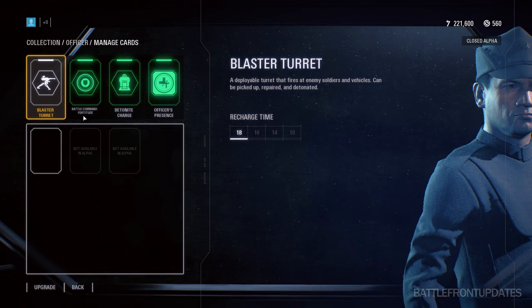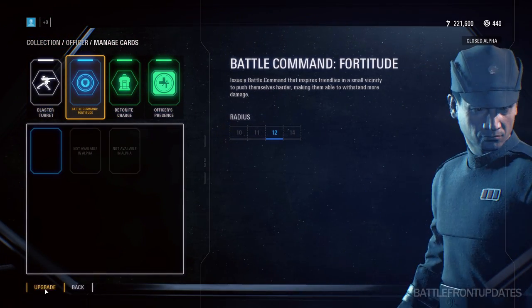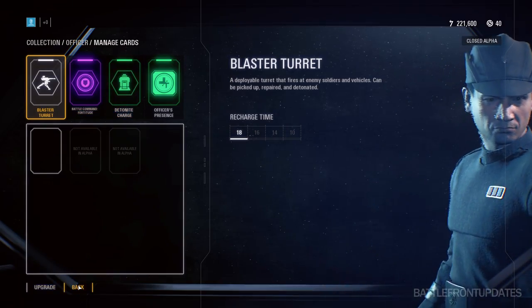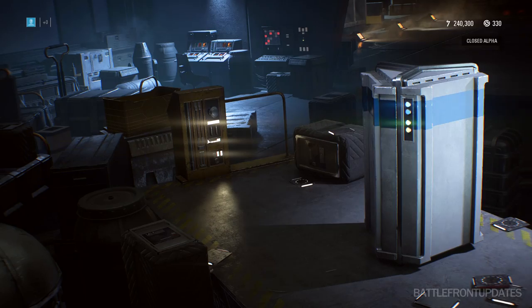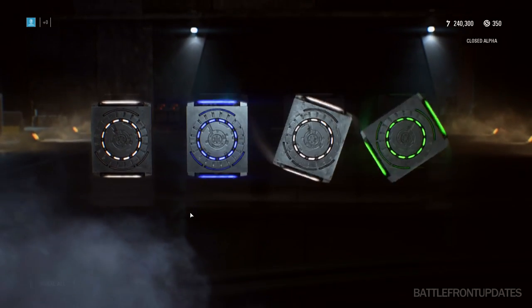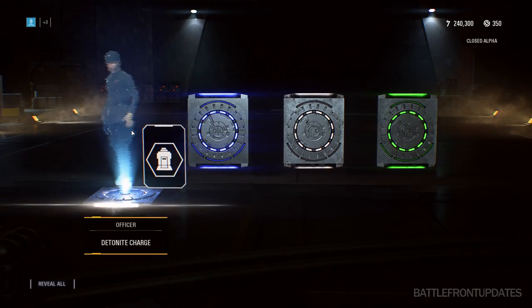Upgrading from common to uncommon is fairly cheap, but going from rare to epic is actually quite expensive. So if you want to get an epic card without being lucky you're going to have to save up quite a lot of crafting parts. Something very important to note is that if you get duplicates in these boxes, those will be converted to crafting parts. In this build they weren't converted yet, but in the full game they will be, so you won't feel like you threw away the entire box if it was full of duplicates.